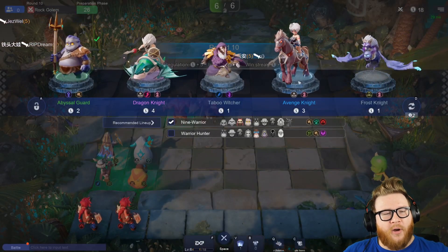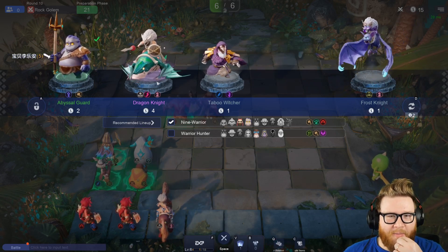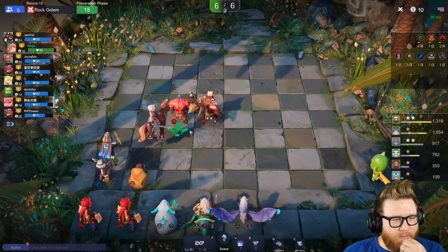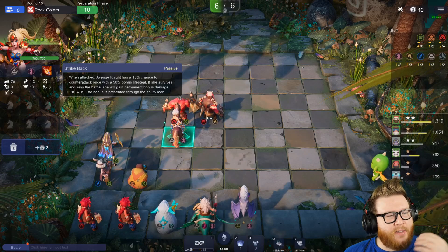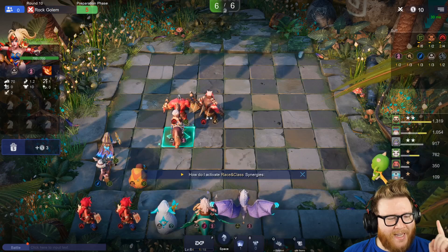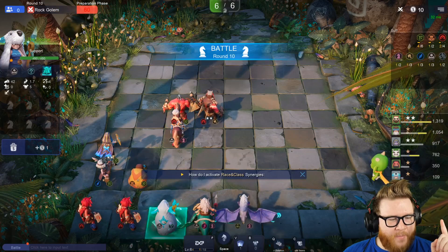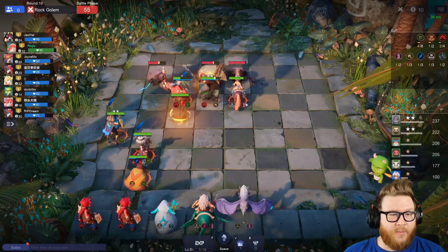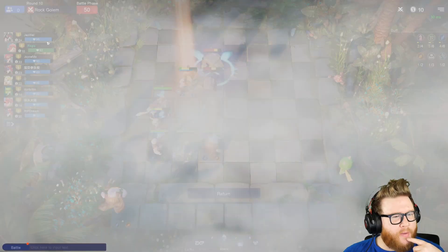Dragon Knight has always been — oh, this card was nuts when I played it previously! I'm thinking about taking a little bit of a pivot. This card was so strong when it wins — it has an ability that basically scales with winning. When attacked, Avenged Knight has a 15% counterattack to gain some lifesteal, but if she survives and wins the battle, she'll gain permanent bonus damage, which is what really scaled. We're winning fights right now and I have this pivot slot anyway, so I'm gonna toss her in and hope that we continue winning — particularly because this is an AI fight, which is even better. So we might be able to scale off this pretty crazily.